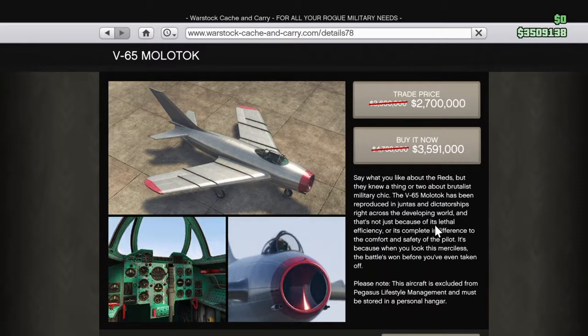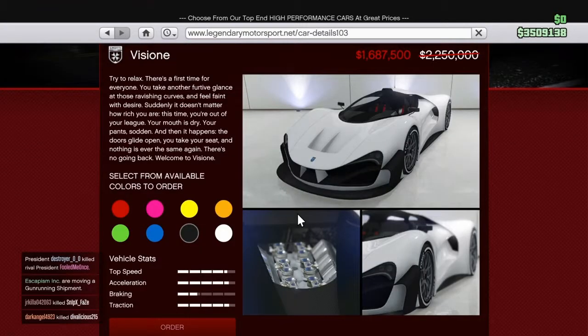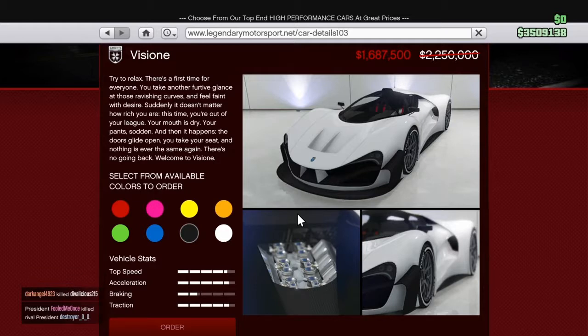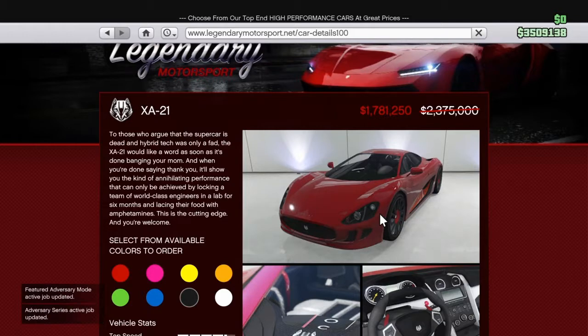The next vehicle we're talking about is a supercar available in Legendary Motorsports. It is on sale for one million six hundred eighty-seven thousand five hundred dollars — originally two million two hundred and fifty thousand. If you guys want it, go ahead and purchase it while you can. The other vehicle on sale is the XA-21, also known as the Ocelot XA-21.